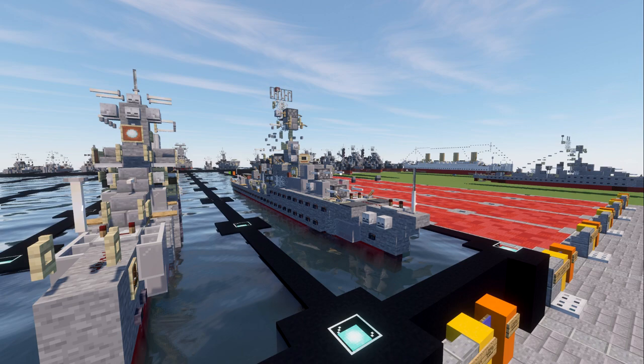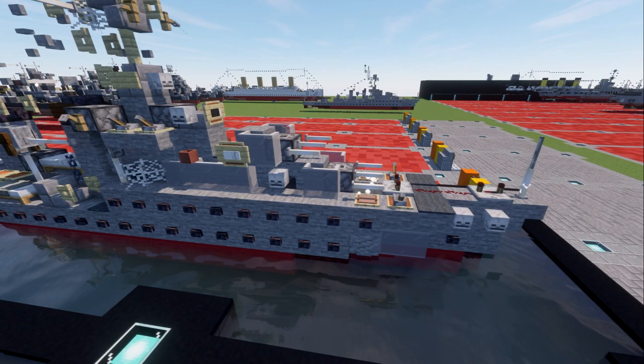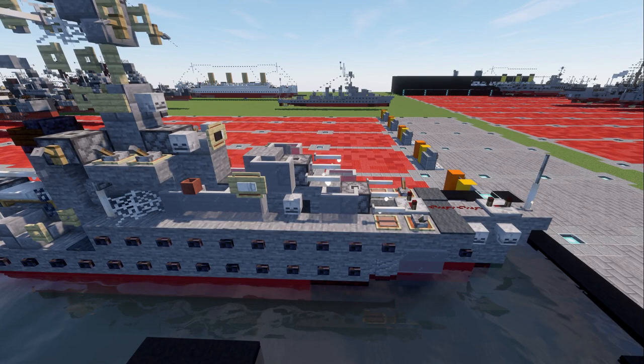Without further ado, let's go ahead and dive in and take a look at this light cruiser. Starting off, we have the bow of the ship here — pretty typical, a standard bow. Then we have the front two guns, mounted in triple turrets located in the front, so you have your A and B turret.